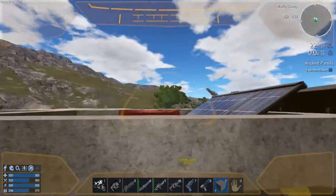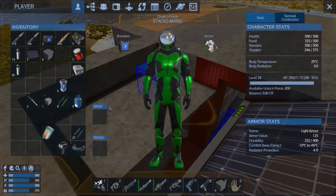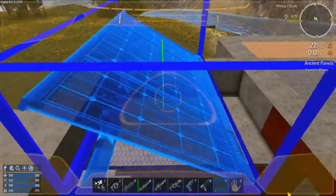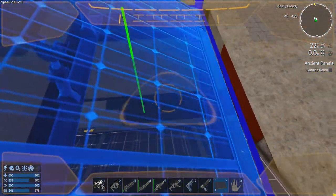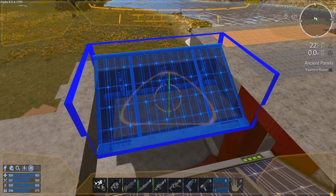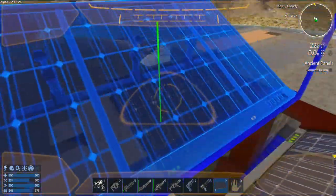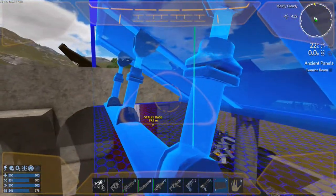We can put our solar panel up there right now. Where are you at, solar panel? We have a couple of them. Let's go ahead and stick this in here — let's rotate it. Boom — and we're getting three bars, not too bad. Could be better, but not too bad.